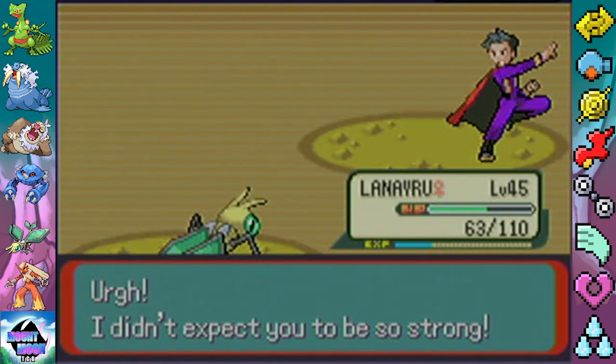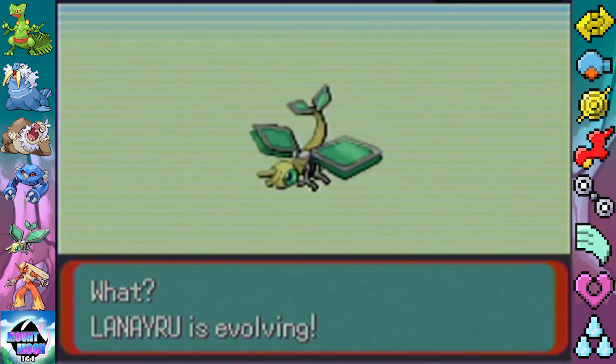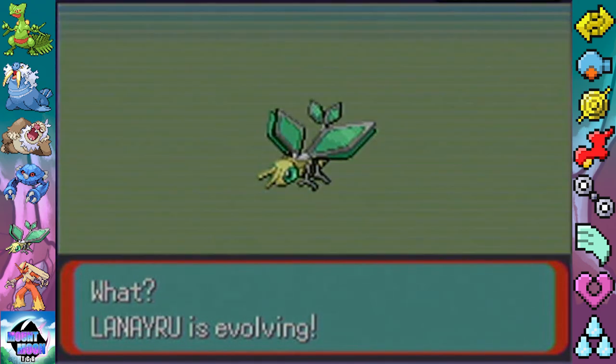Mist: creates a mist that stops reduction of abilities. Very specific. Hey Dragon Tamer, wanna see something cool? That's very appropriate.